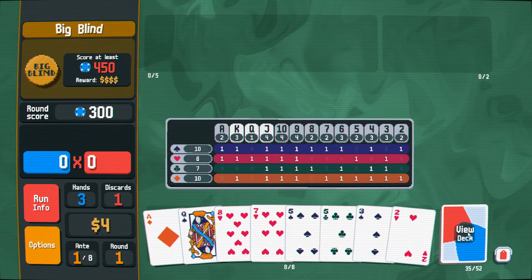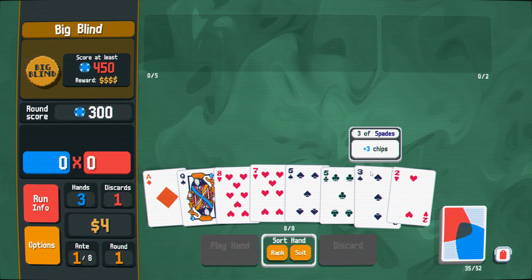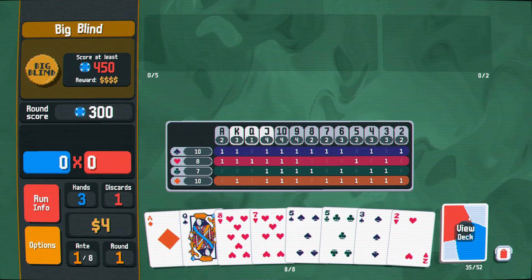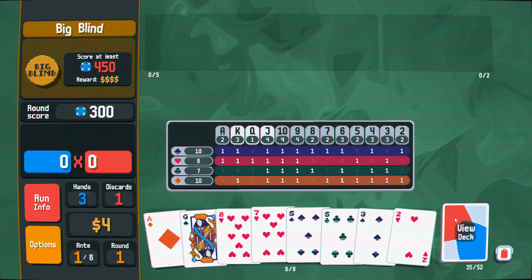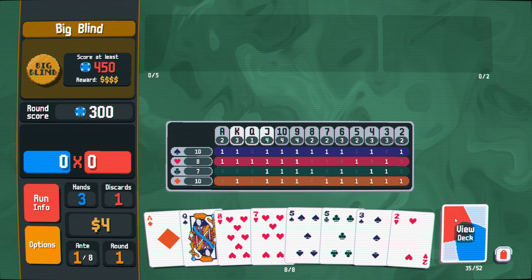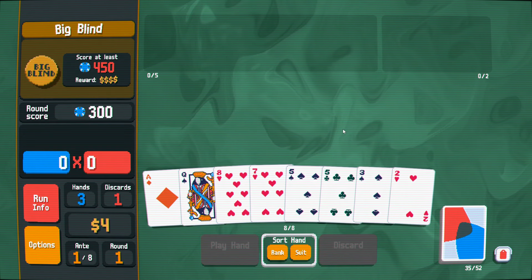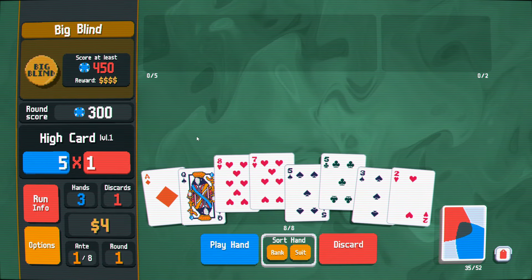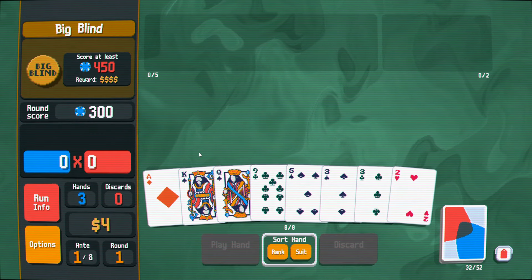Do we still have all the fours in the deck? We have three fours. I don't really love pursuing the straight here. I'm trying to draw one of three cards in my 35-card deck. We've got like three hearts in hand. This hand is just kind of nothing, unfortunately. Let's discard these — kind of looking for the straight or for the spade flush or something.